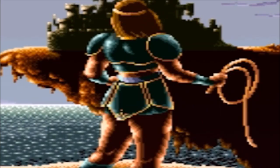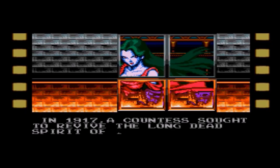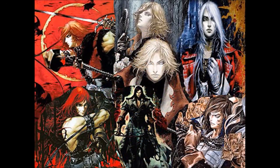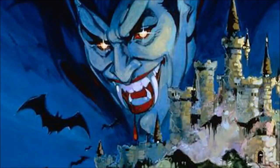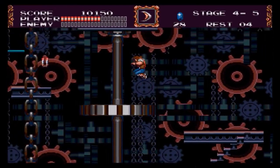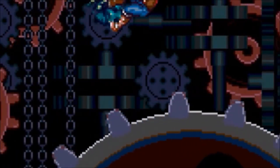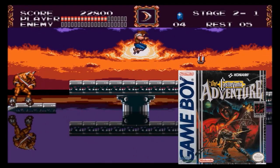In terms of Castlevania Bloodlines' story, a chick named Elizabeth Bartley wishes to resurrect her uncle Count Dracula to bring terror all across Europe. Our heroes are two characters: John Morris and Eric LeCard. If you're wondering where the hell the Belmonts are, we're not going to find out until Castlevania Portrait of Ruin on the Nintendo DS. If you enter a specific code in the options menu, you can listen to a classic Castlevania tune when you're fully upgraded. But if you get hit just once, you lose the fourth upgrade — what is this, the Castlevania Adventure? No way, I didn't review that game yet.